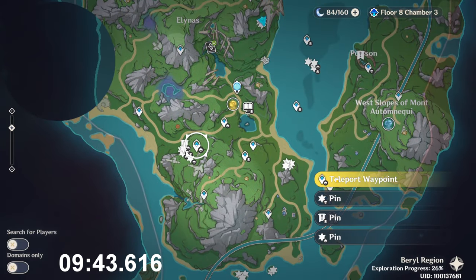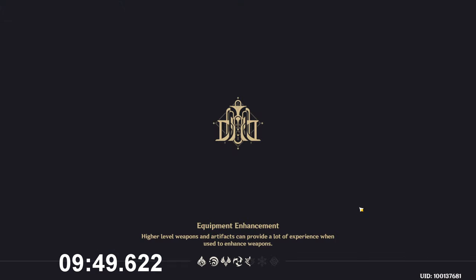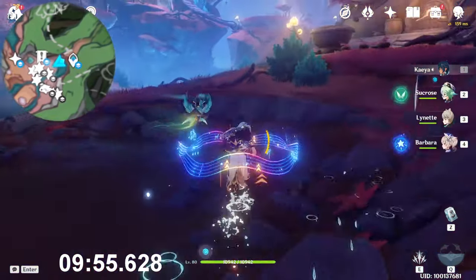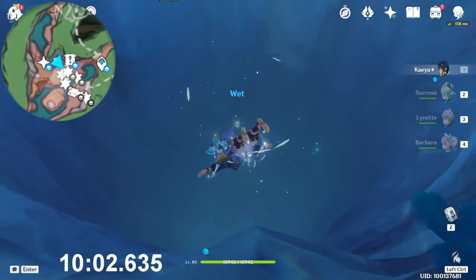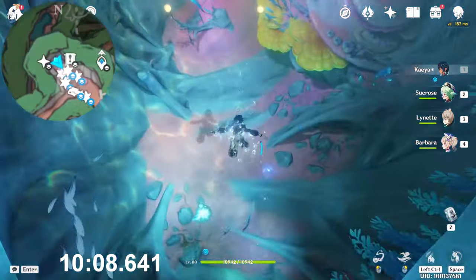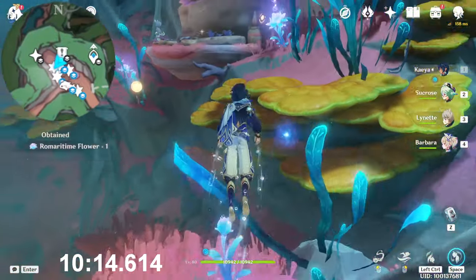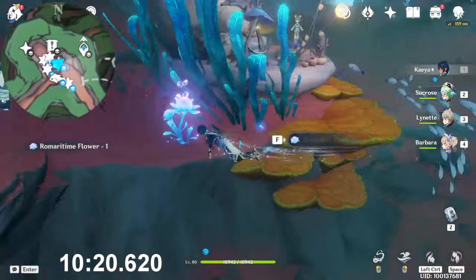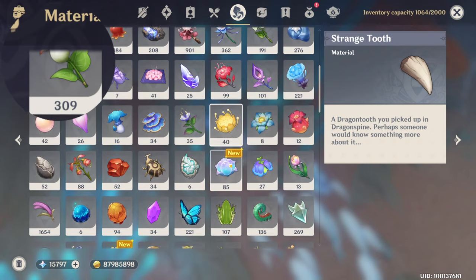The last part, guys, is underground here. This is the only part which will require you to unlock. If you don't know how to access this area, you can check my guide on how to unlock the Mercy Village. You need to finish the Ancient Colors Act 2 — the main world quest — to connect this cave to the bottom side. Here on the bottom side you will find five of them: one near the shrine, two near the two houses, then on that house as well, and the last one there.